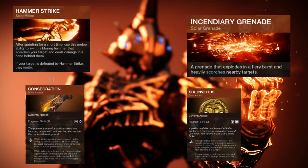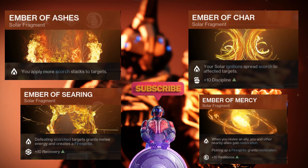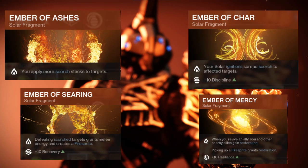For the fragments, we are using Towering Barricade, Hammer Strike mainly for movement until next season, incendiary grenade for the high Scorch stacks to pair with Skyburner's for ignitions, Consecration, and Sol Invictus. Ember of Mercy for resilience and restoration on revives, Ember of Ashes and Ember of Char for ignitions, Ember of Searing for melee energy, fire sprites, and recovery.